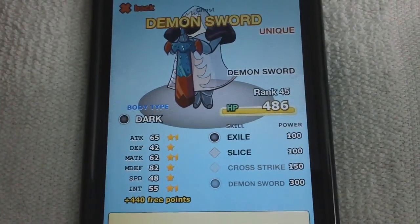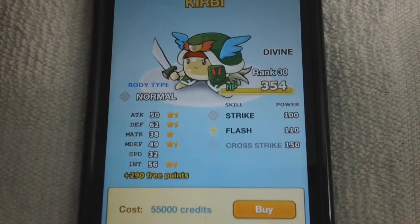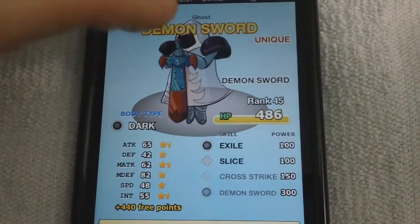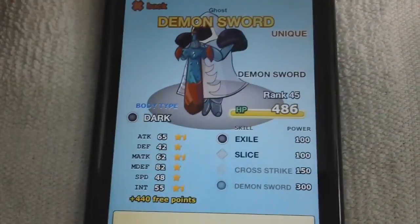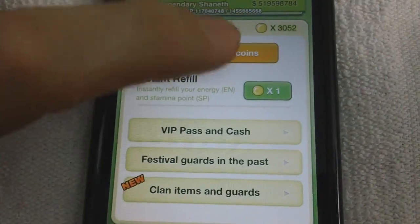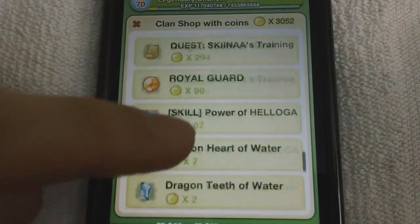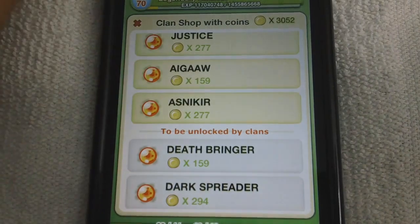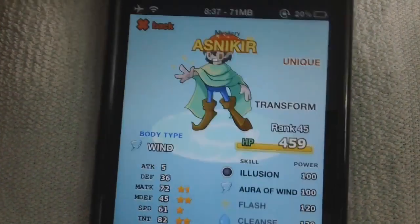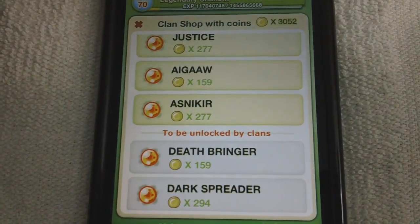He has a dark guard himself, so you can run Void or whatever. So those are the two guards in Clan Shop 25 — cute little Kirby and Demon Sword. Also, since we leveled up to Clan Shop 25, you guys can now purchase Clown, who is probably the best guard in the game — that's Nakir. He's really good, so pick one up if you can. It's kind of expensive, but definitely well worth it.